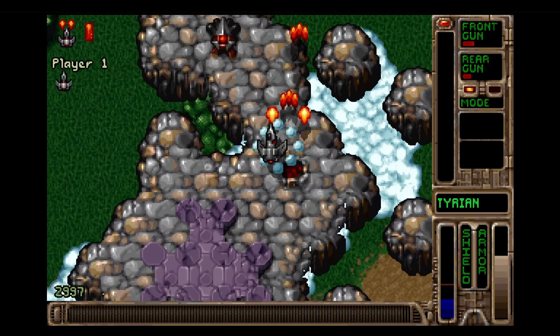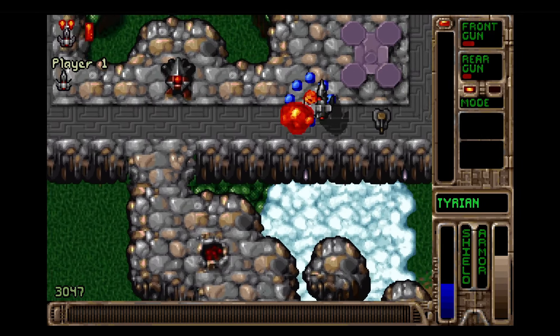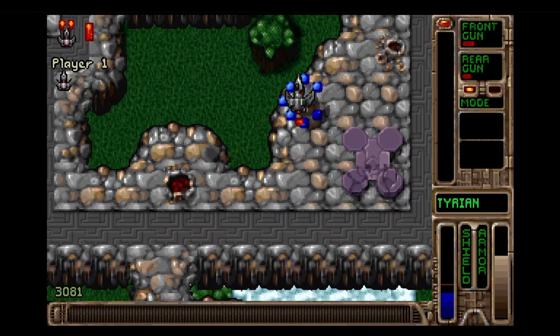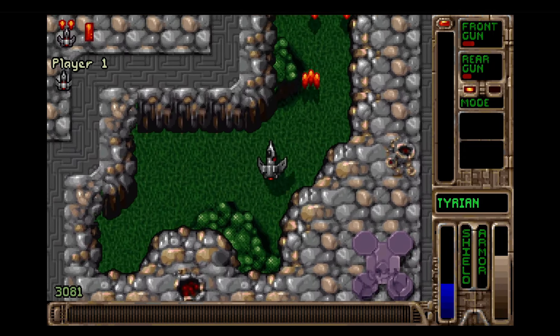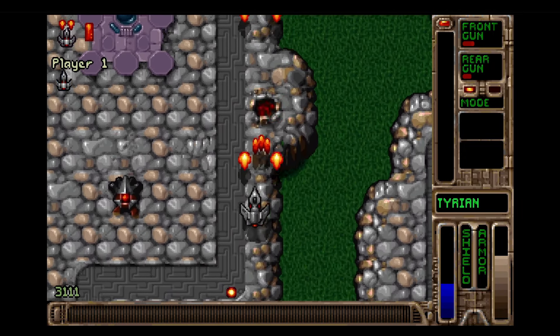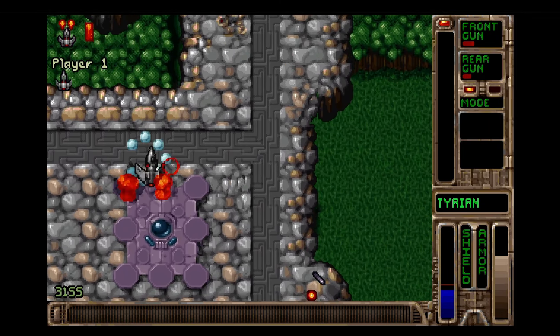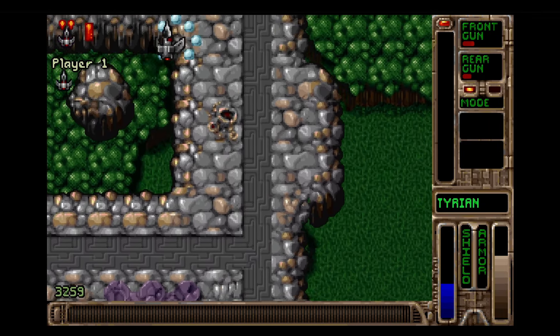A feature called Twiddle — which sounds like candy — is actually a mechanic that involves doing directional combinations to use a special move, depending on what model of ship you're piloting, just like a special move in a fighting game. Since positioning is important in a game like this, I found it a little hard to test, but it's very neat. I've never seen another shooter do this.